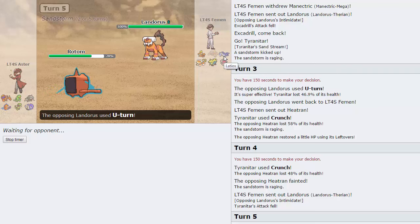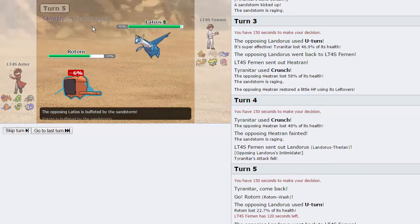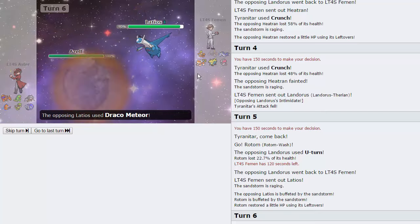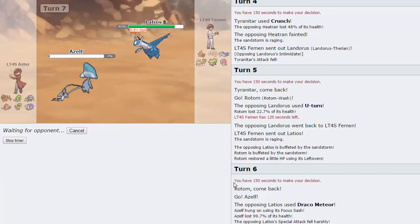There's nothing he can U-turn into that completely threatens me other than Latios. We're on the last turn of sand - once he goes into Latios, I'm going straight into Zelf and getting up my rocks without hesitating. If he Dracos me, he'll drop to minus two and won't be able to knock out Ttar even with a Surf - I'll be able to Pursuit trap that and basically let Charizard Y win. Sand drops to one turn as he goes to Latios - perfect, free switch into Zelf.